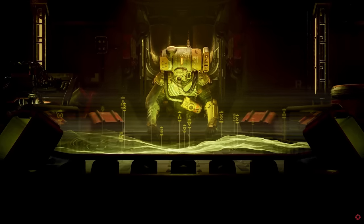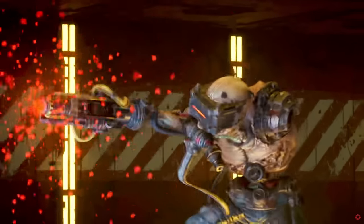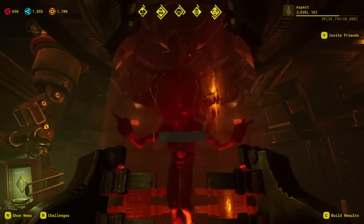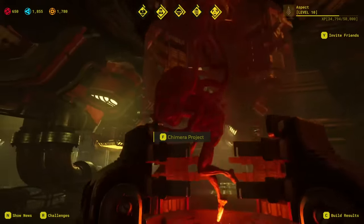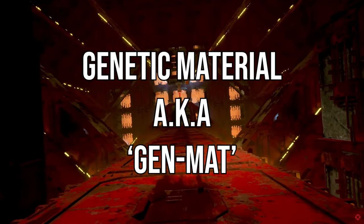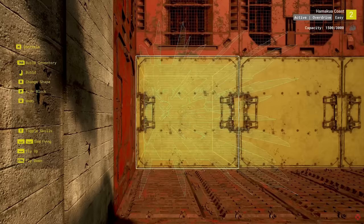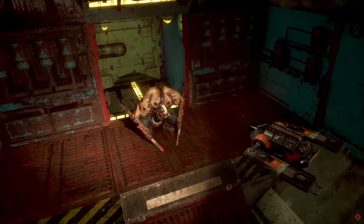Let's talk about the basics of Meet Your Maker. Players take on the role of a post-apocalyptic custodian whose mission is to babysit this weird giant fetus thingy called a chimera. In order to further the experiment, we have to harvest genetic material from the surrounding wastelands, either by raiding bases of other players or by building our own to extract the resource ourselves.